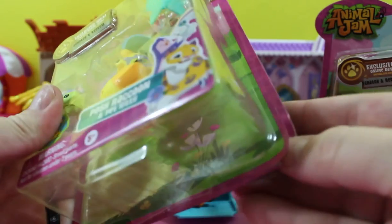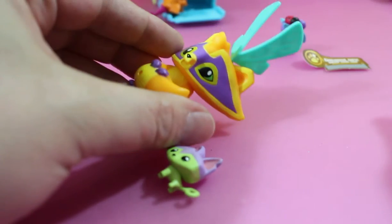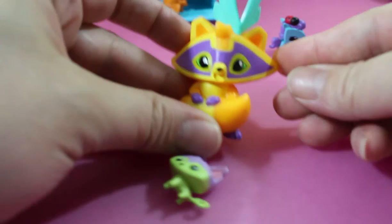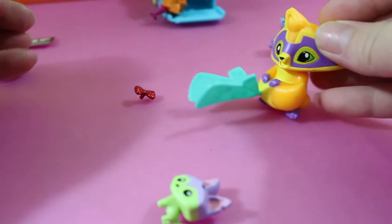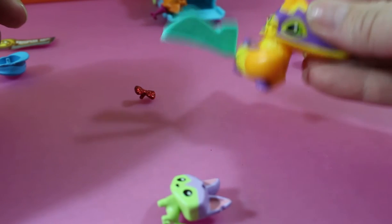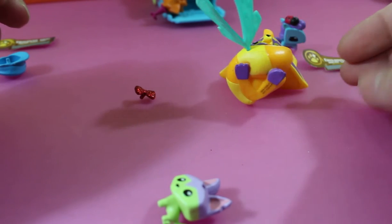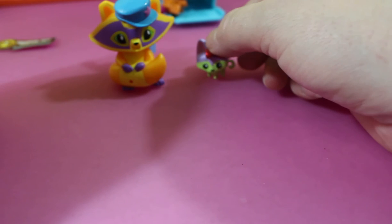I'm going to open up my raccoon. Do I put the wings on his head, like that? It looks like a cool hat, right? Wrong. I tried to fly, but it doesn't work right. The holes are too big. My cat won't stand up, man.